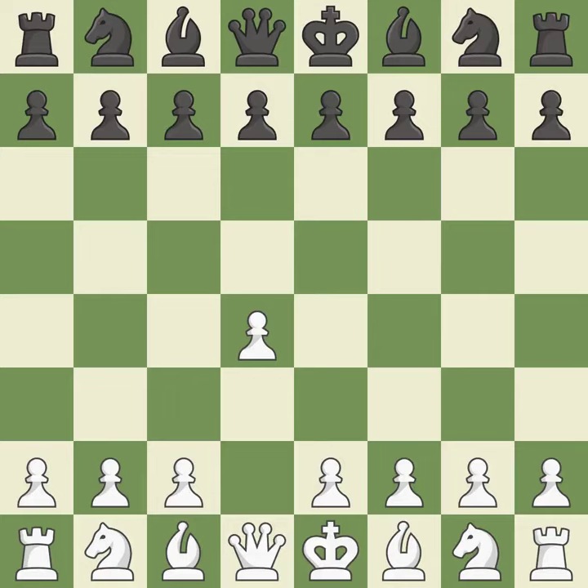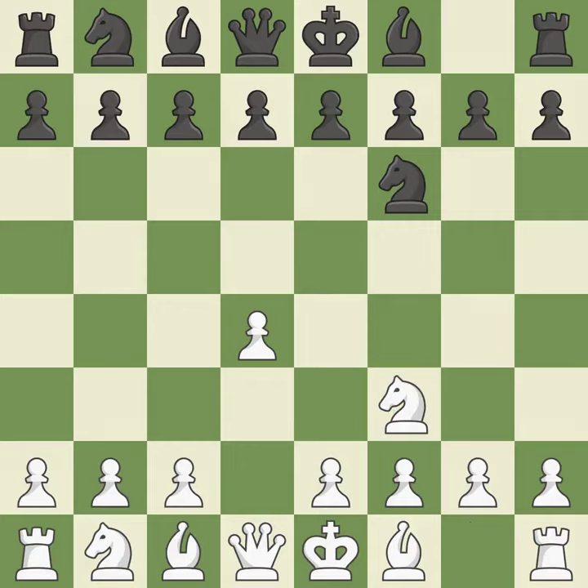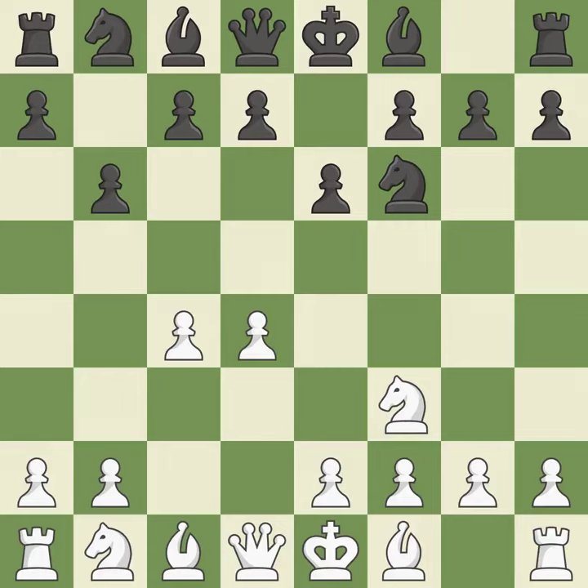Opening with the queen's pawn. The Indian game begins by controlling the important e4 square with the knight rather than a pawn. Nf3 strengthens the d4 piece and moves the knight closer to the center while exerting more control over the e5 square. e6 sets up the d7-d5 pawn push and creates openings for the bishop on the dark squares. c4 gains space on the queen's side and center, and prepares to develop the knight to c3. The bishop will be better off as a result of this.